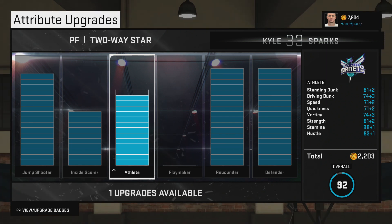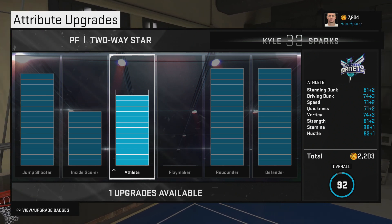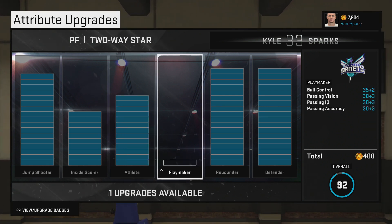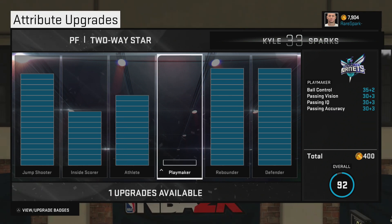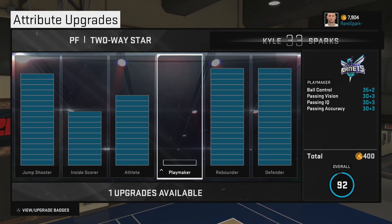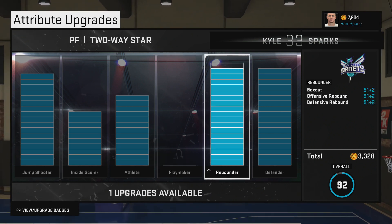Speed 71, quickness 71, vertical 74, strength 81, stamina 88, and hustle 83. For playmaker, I feel like you don't need that as a big man — I don't need to worry about handling the ball too much and you can still pass, it's not impossible. That's why I haven't put anything into playmaking.